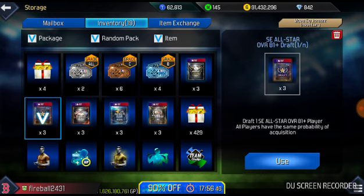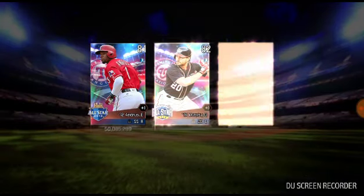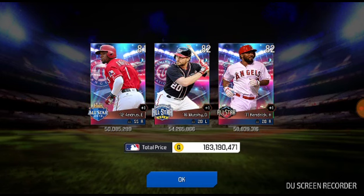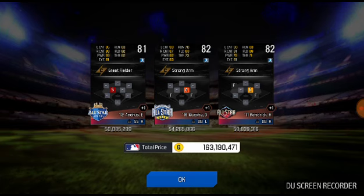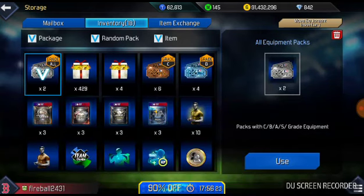Hopefully we get some good pulls out of these. In three, two, one — and we get Daniel Murphy, Howie Kendrick, and Elvis Andrus. Some not bad cards there, will definitely be used to boost my players from what I've got so far.